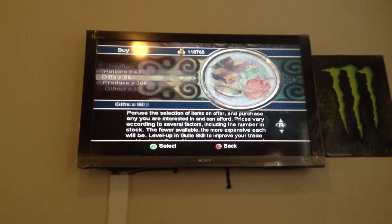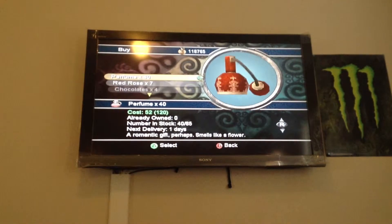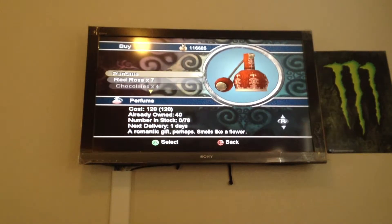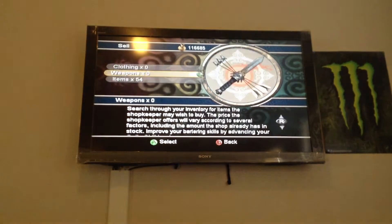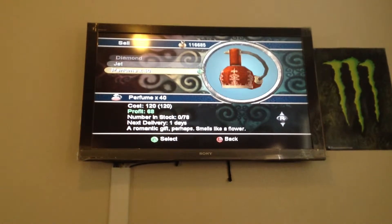So you would go and buy — it would be better to do it in gifts. You go and buy 40 perfume at 52 gold, which is most of the price. You buy all of it, then you go and sell them back for more, which is a hundred and two.